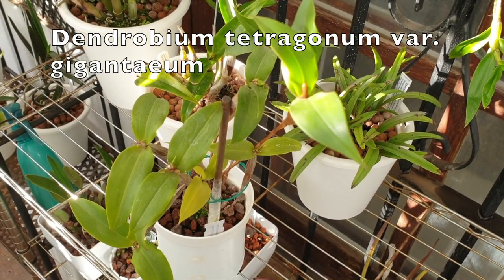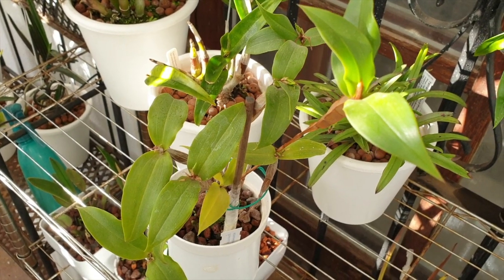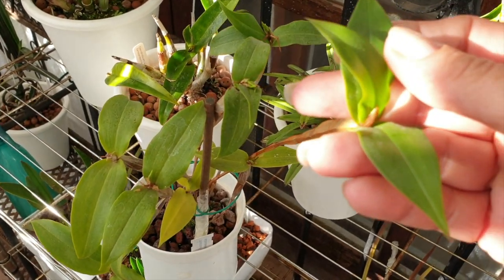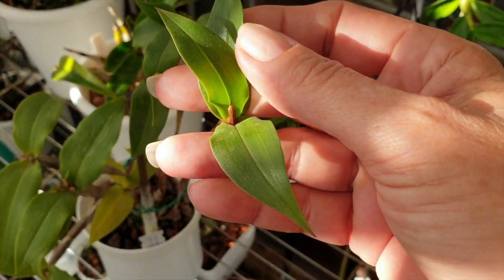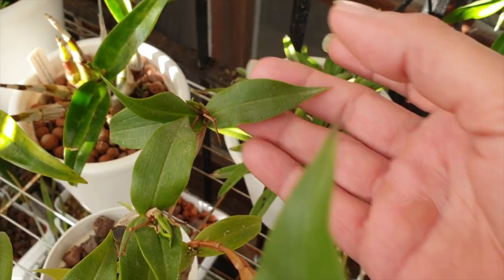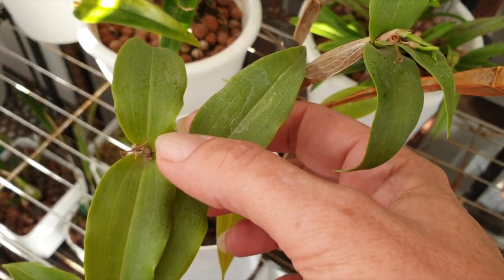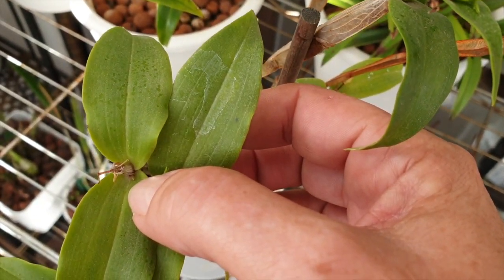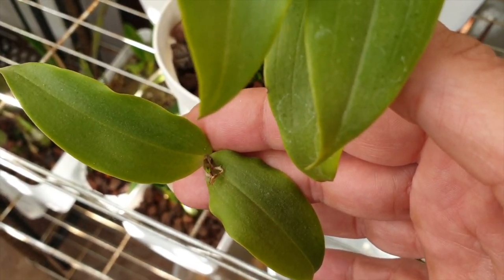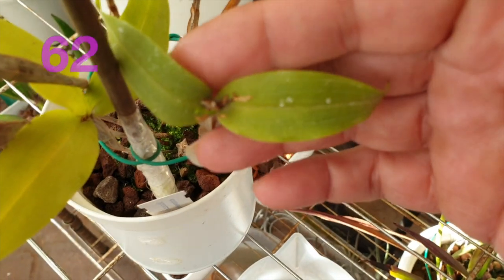Up next, a little more difficult, but my Dendrobium Tetragonum variety has things going on. There's going to be something coming up here — so that's one, two, three, four, four tiny — but there — five, six, and seven.